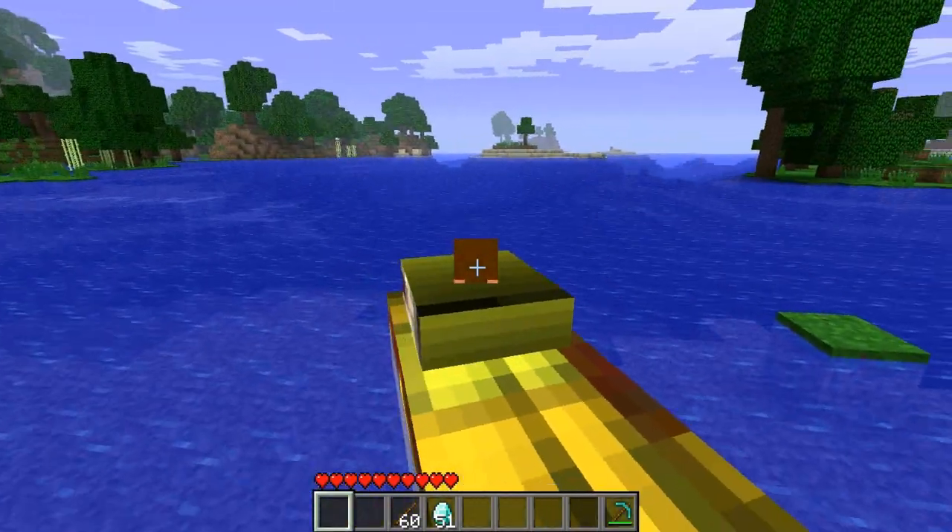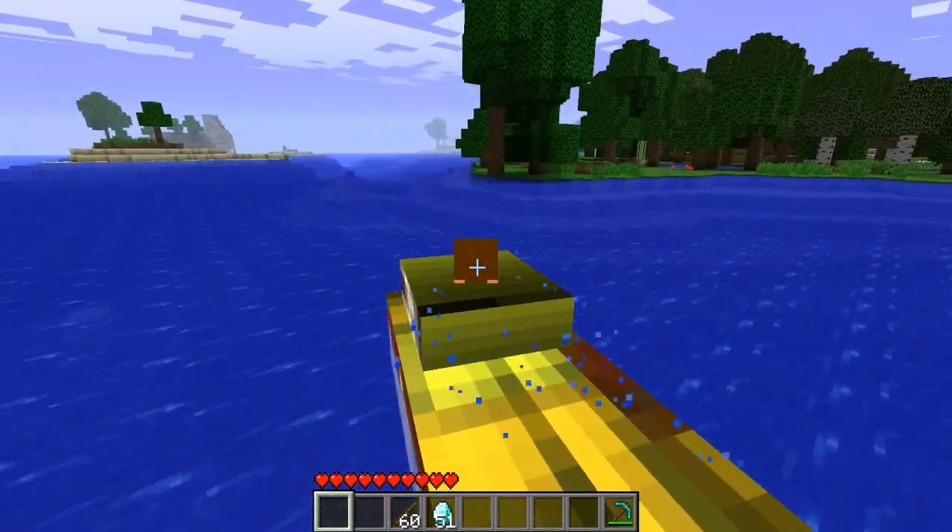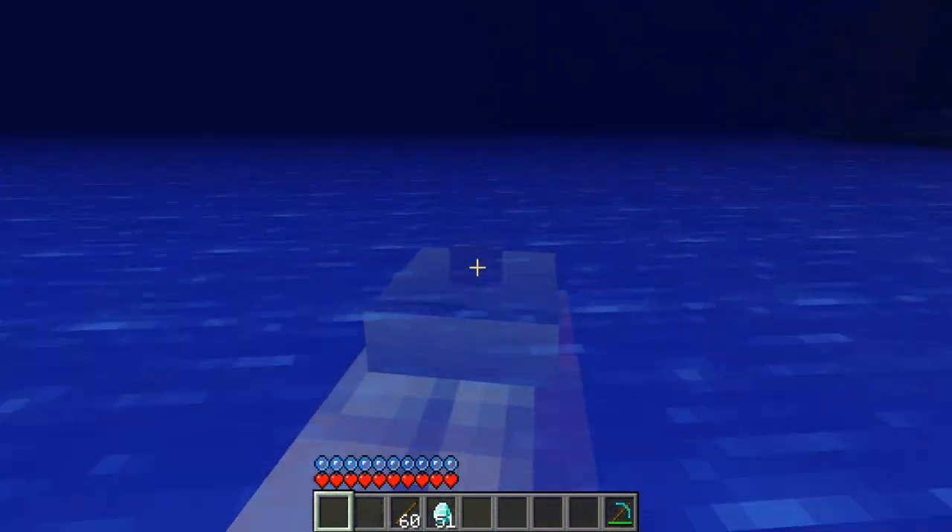So now, like I said, you can drive it like a boat above the water, but if you want to submerge it, all you got to do is press C and your submarine will then submerge.